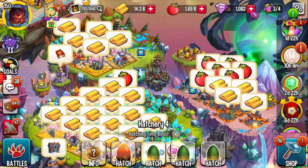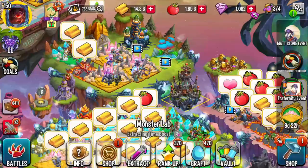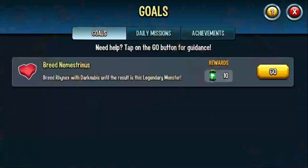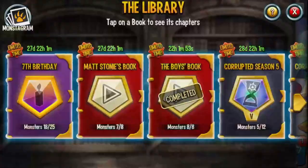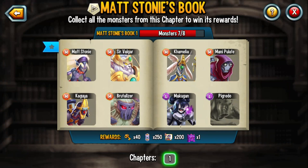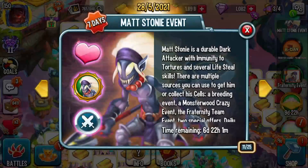Another place to get cells is Monsterwood — watch those videos for Matt Stoney cells, Servalgar, Manipulate, and some other legendary. You can also get Matt Stoney cells from the Daily Goals, which you should be doing anyway — once they refresh in 12 hours you'll see some cells. There's also the library: Matt Stoney's own book. The top three monsters are 100% free to play. If you complete the whole page, you get a diamond chest, 200 Matt Stoney cells, 250 Latam, and 40 vault keys. That is amazing.